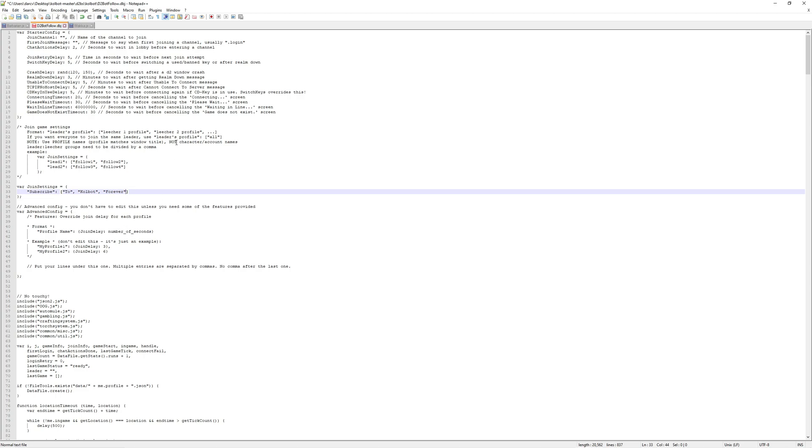Next up, we're going to go to d2bodfollow.dbj. This is going to be in your Colbot folder, then d2bs, then Colbot again, and finally inside that you're going to see the d2bodfollow.dbj file.